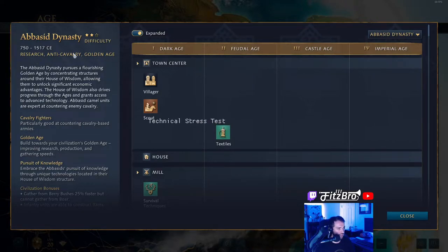The Abbasid Dynasty researches and golden age mechanics are their uniqueness. The Abbasid Dynasty pursues a flourishing golden age by concentrating structures around the House of Wisdom, allowing them to unlock significant economic advantages. The House of Wisdom also drives progress through the ages and grants access to advanced texts. The Abbasid Camel units are expert at countering enemy cavalry.